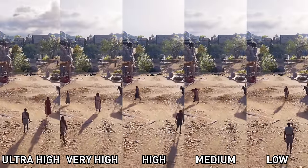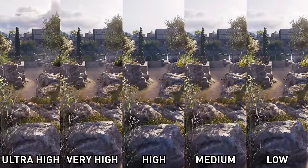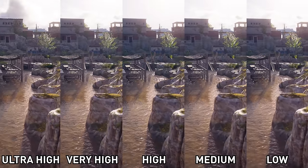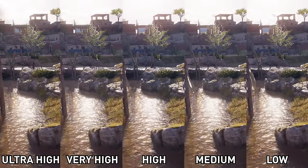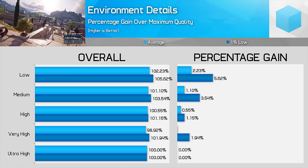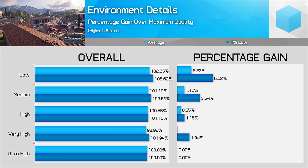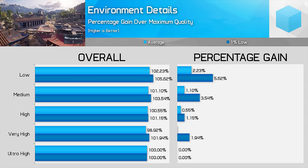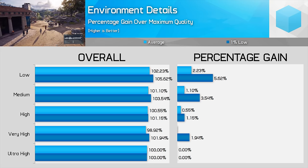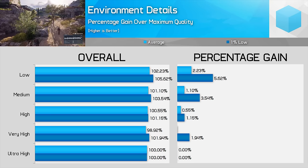Environment Details only impacts draw distance — the amount of items loaded and general geometry quality at close range does not change with this setting. So here it's all about choosing a level of tolerance for pop-in, with Ultra High giving by far the least noticeable pop-in. The good news is the setting doesn't have a large impact on performance, particularly if you have a decent amount of VRAM. There is effectively no difference to average performance and only a slight dip to 1% lows when comparing Ultra High and High. The level of pop-in at Medium and Low is pretty crazy, so I'd honestly stick to Ultra High here.